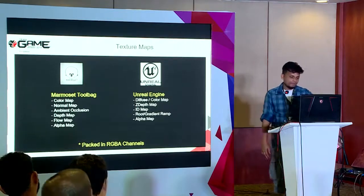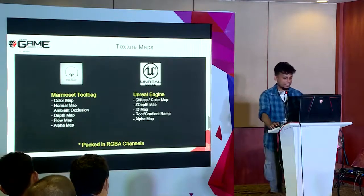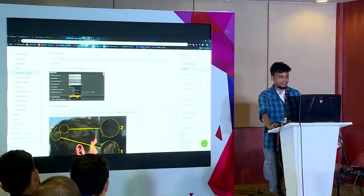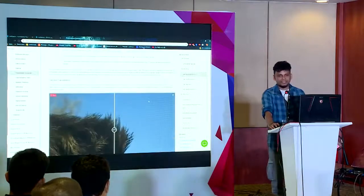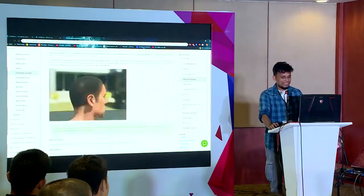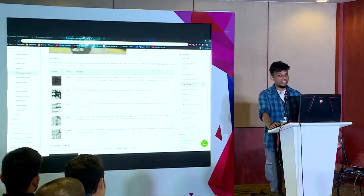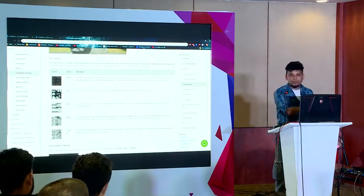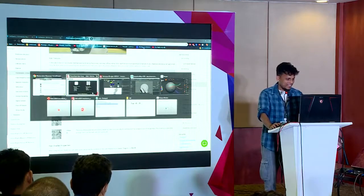For Unreal, there's a really nice article on photorealistic hair characters that gives great details about how transparency works, how the scatter map works, how the depth map works. They also need a unique ID map — which we're already creating — and a root map, which is what we're calling the gradient ramp. The same thing.